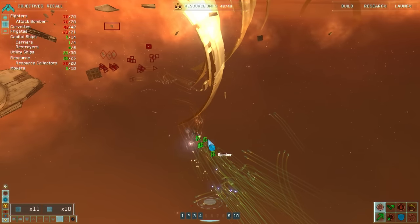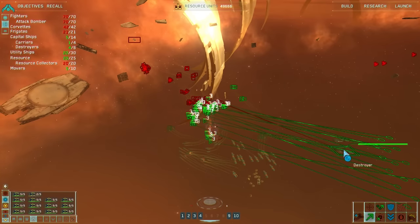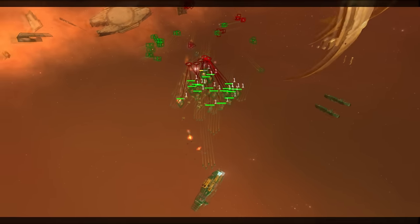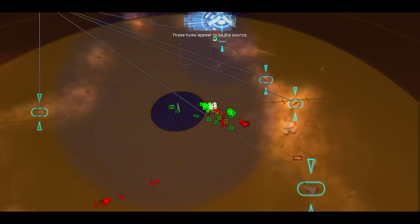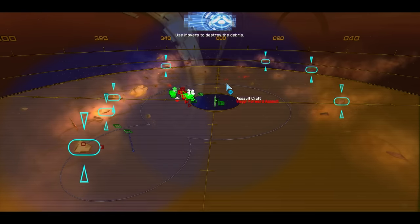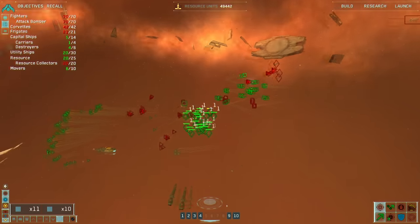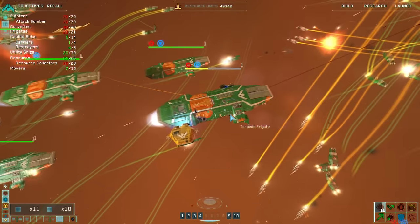Bombers get out of there — strike group under attack. The bombers are actually useless for this; I have to control them separately. We are detecting dangerous levels of radiation — these hulks appear to be the source. Use movers to destroy the debris. The game kind of did the briefing out of order here — it literally told me they had radiation shielding before that.